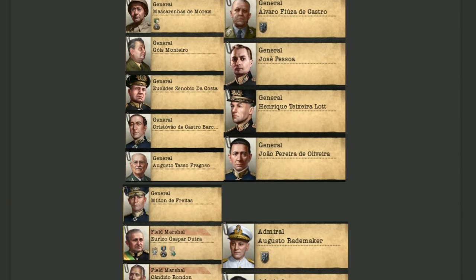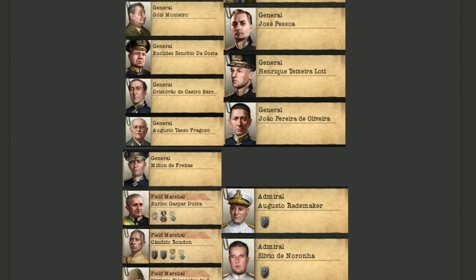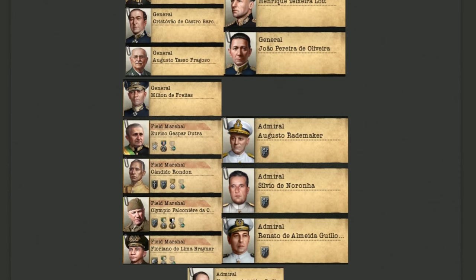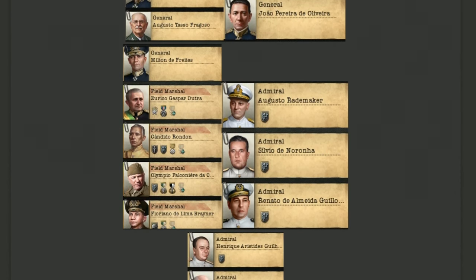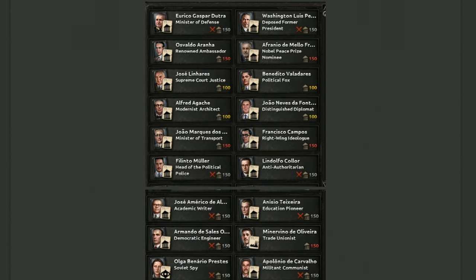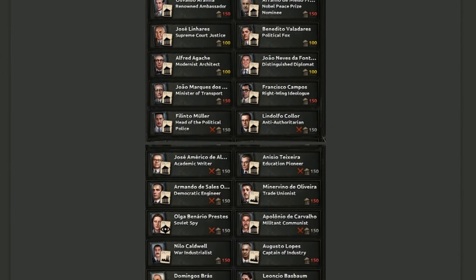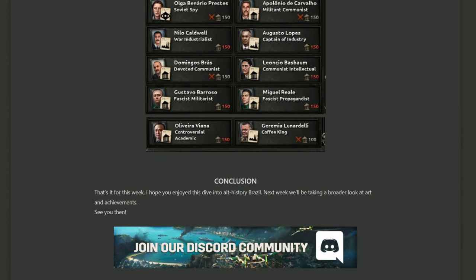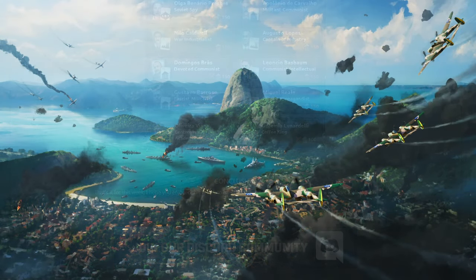To cap this week's dev diary, we look at some art for different generals, field marshals, and admirals — many different hats on display, white, green, black, and blue. We also see a couple of leader portraits including Vargas, the man whose name appears a thousand times, and a man with an excellent moustache. At the very bottom there are a series of political advisors, including a coffee king. And with that, this week's dev diary ends.